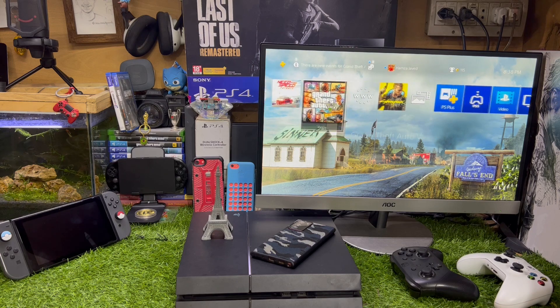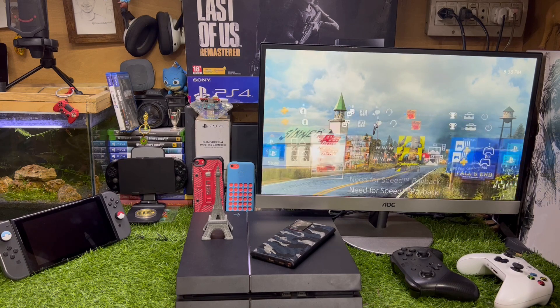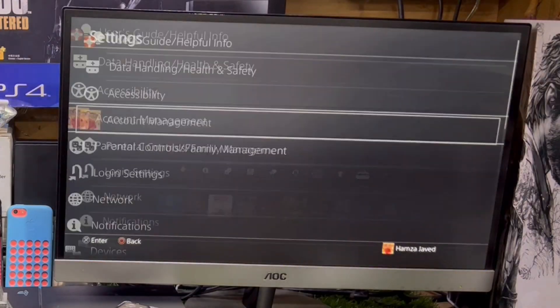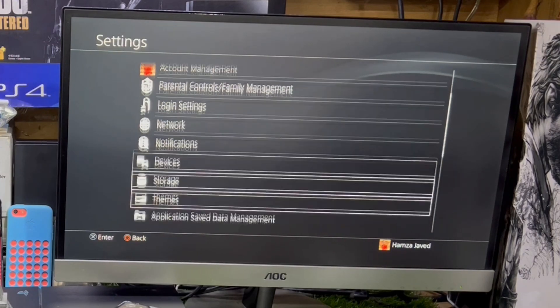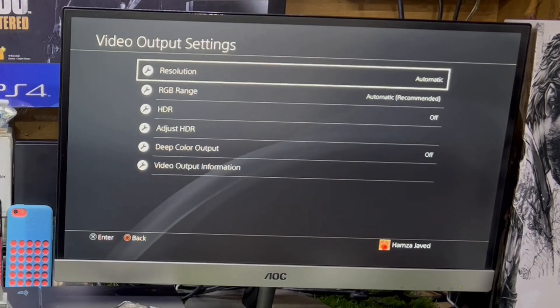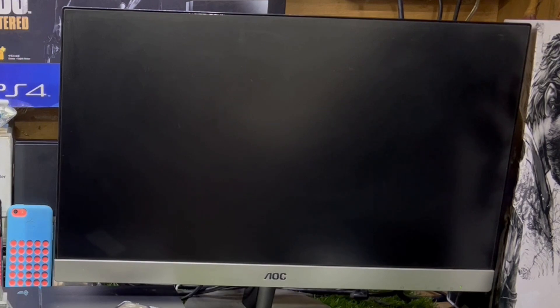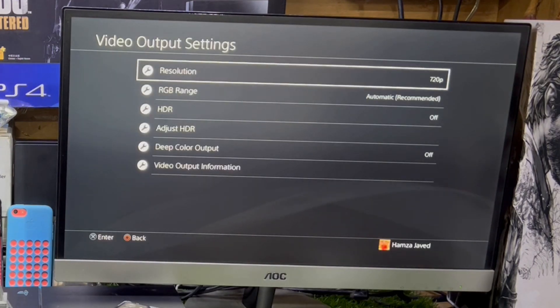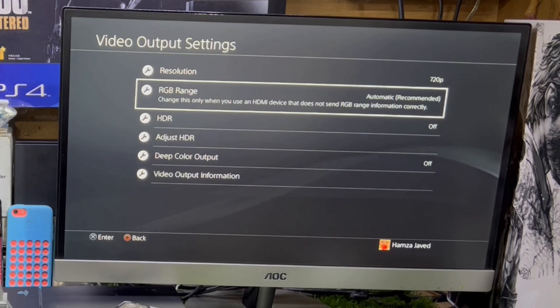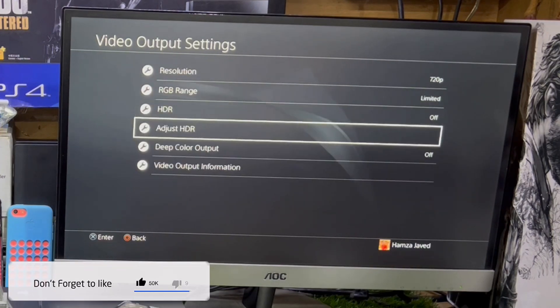To get more FPS on your PS4, there are a few steps you need to follow. First, go to Settings on your PS4, scroll down a little, and go to Sound and Screen, then Video Output Settings. It is automatic by default, so you just need to lower your resolution to 720p. You might have lower resolution, but you will definitely see a big difference in FPS. In the RGB range, go to Limited, and turn off HDR.